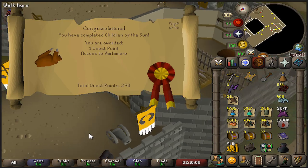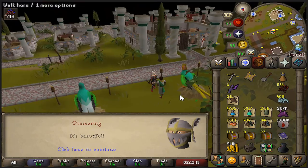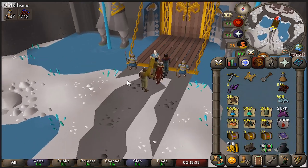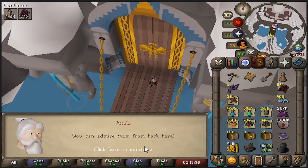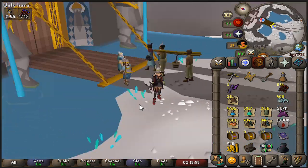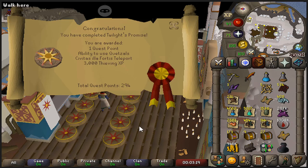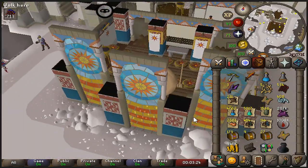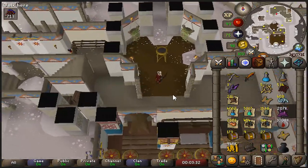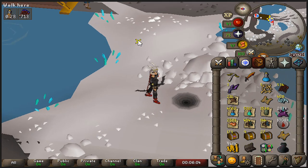Quest completed - one quest point closer to another slayer block, and we have access to Varlamore now. Without much knowledge of what's here, the area they dropped me in looks amazing. I run all the way there since I can't use the Quetzal transport system yet. I need to start the Perilous Moons quest at least - hopefully just starting will be enough, and to start it I need to do the introductory quest. Twilight's Promise is completed - that was the introductory quest. I really like Varlamore. My Quetzal Renu is my bestest friend now. There's the master stash requiring the full Frost Moon set - we'll have to get to that another time.